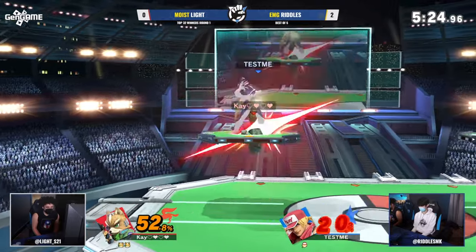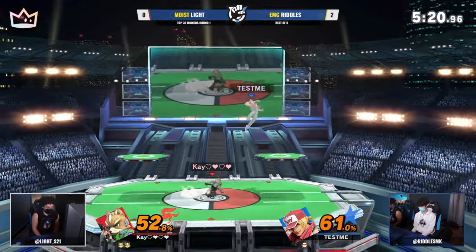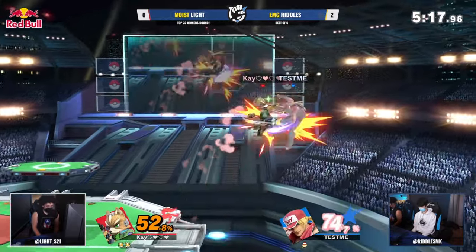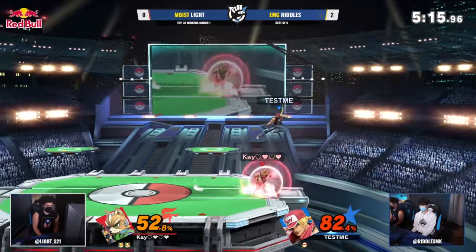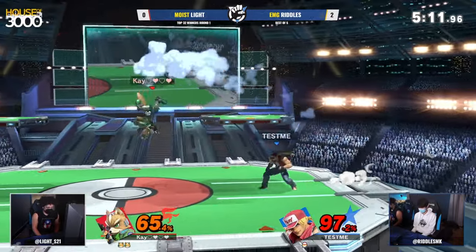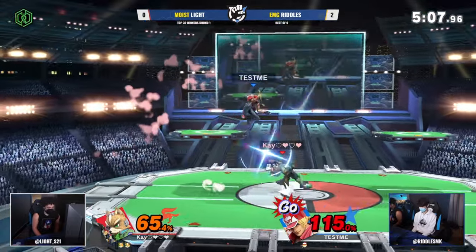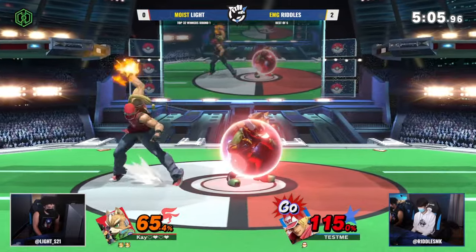Riddles struggling to keep up right now, but all Terry needs is just a couple of hits — that's something to always keep in mind. But Light's option coverage, especially when you're going up against big bodies on platforms like that, your spacing on up air doesn't have to be super tight because if you aim it you'll probably land it. Light has had such a laser focus on controlling the platforms.